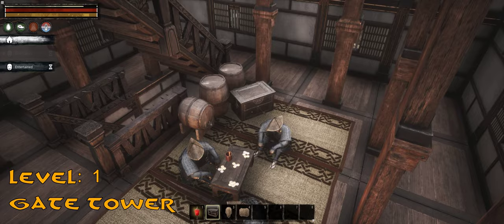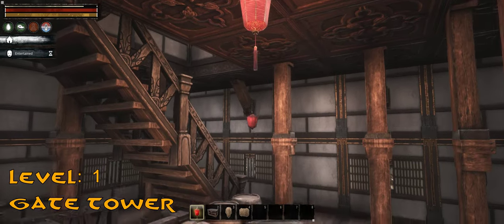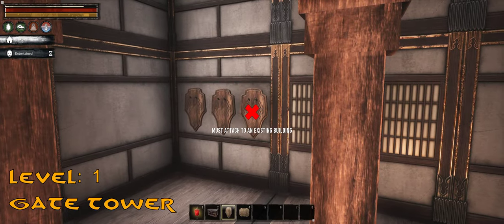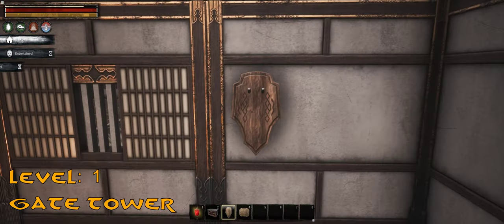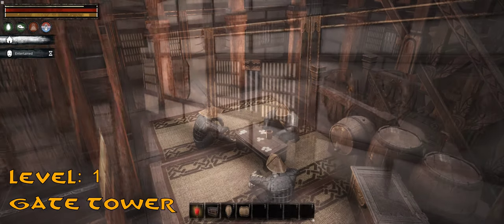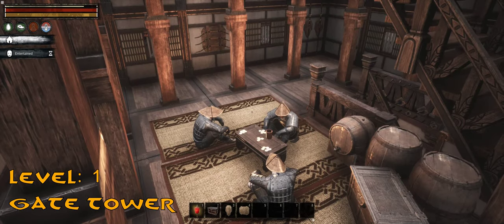This room is directly above my respawn point, so it's the perfect place for an entertainer. But an exotic dancer would look really out of place here, so I've hidden the dancer among the soldiers playing the Chouhan, which is a traditional Japanese dice game.